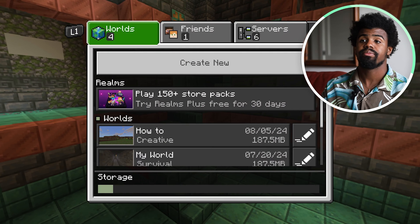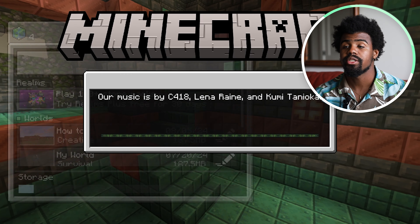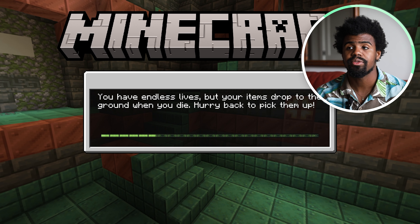I'm going to start by hitting the X button, scroll down to the world of your choice. I have a how-to world made, so that's the world I'm going to go ahead and use.